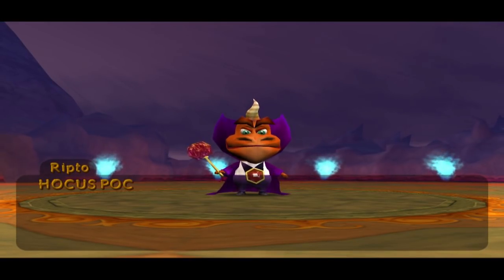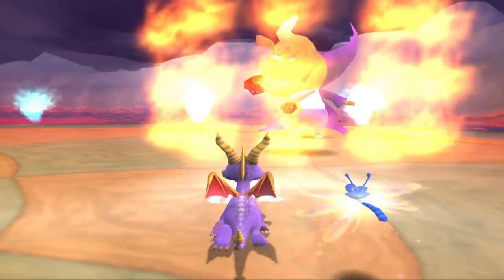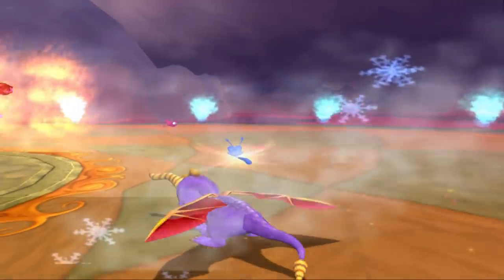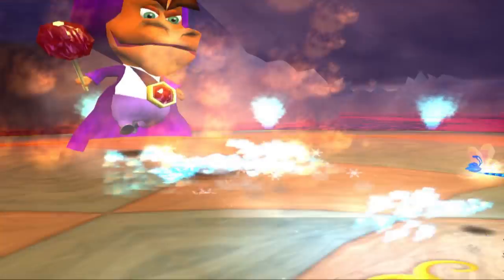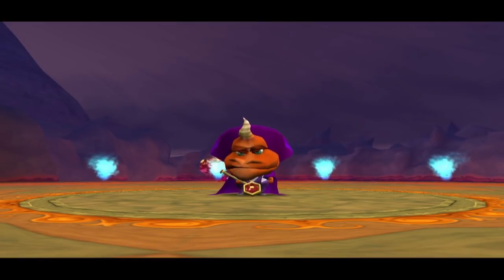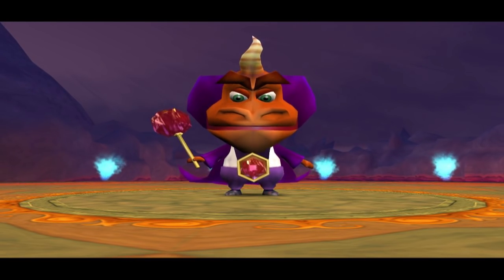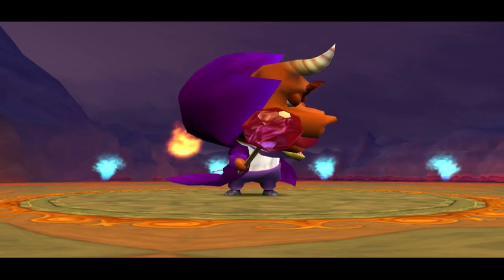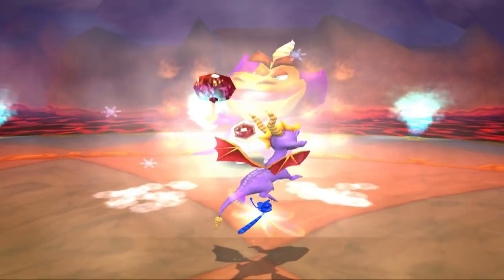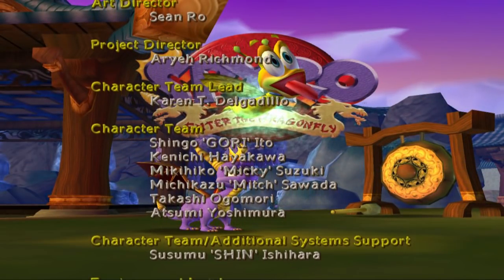If you get anything between 85 and 99% completion, you'll be treated to a second round with Ripto. It's pretty much the same as the first round, only this time Ripto uses a flame wall to protect himself, and Spyro will have to make use of his ice breath instead. Oh yeah, and Ripto has doubled in size for some reason — it doesn't help him at all, and actually makes the fight a lot easier because he can't put as much distance between himself and Spyro. Finish off the flame wall, whack Ripto, listen to the 'I'll be back' speech, and roll credits again.